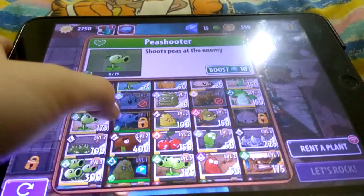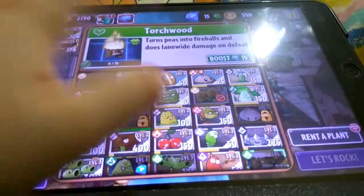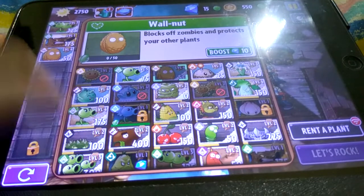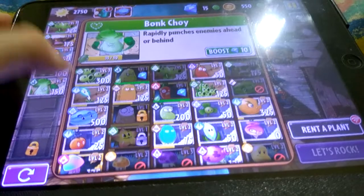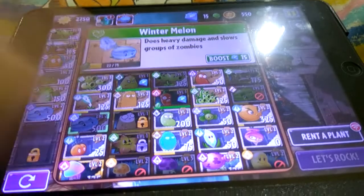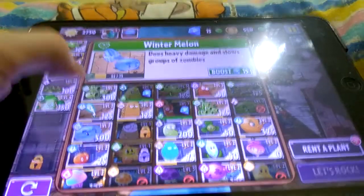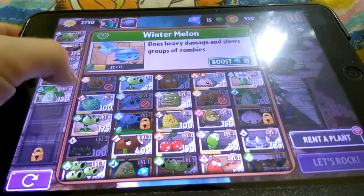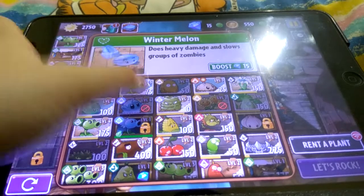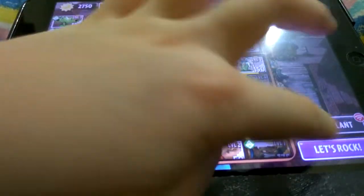Split Peas, Touch Wood, don't forget Walnuts, Spikeweeds, and Bong Choy — don't forget. That's strange — the Winter Melon can be used but the Watermelon Pult cannot. They're both watermelons — that's really strange. Peashooters and a Potato Mine. Let's rock!